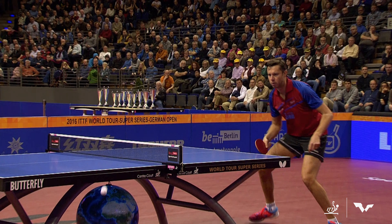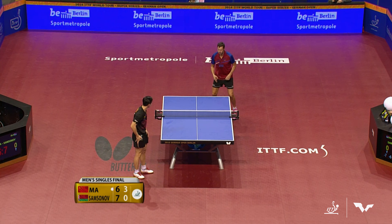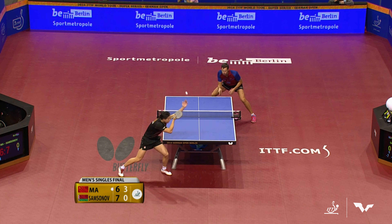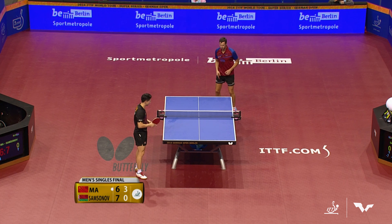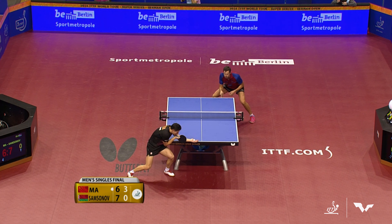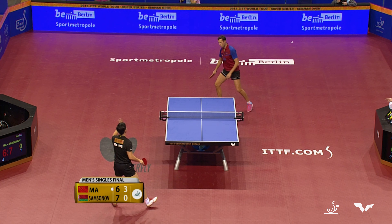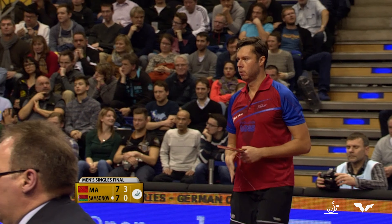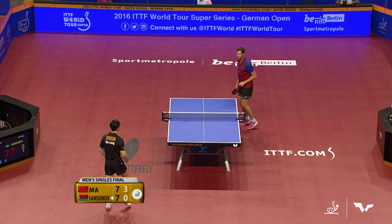This is one of Ma Long's weaknesses — edge balls that shoot way off to the side, his percentages are very low against those. A little fortune for Samsonov. Back edge, it comes right back. For those not as experienced in table tennis, edge balls and net balls are not intentional. And then right after Samsonov does it, the world's best player gives an edge ball right back.